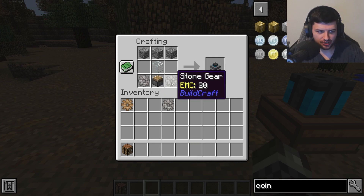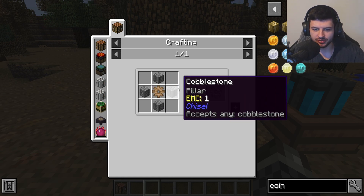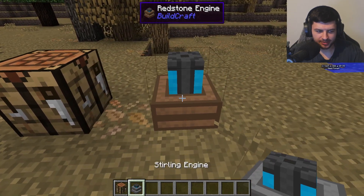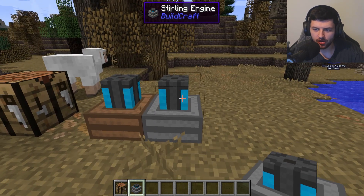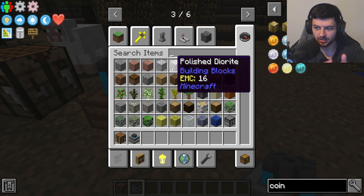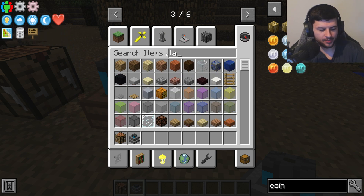The sterling engine is crafted with three pieces of cobblestone, a piece of glass, a piston, and two stone gears — made in a similar way to the wooden gear, using cobblestone surrounding it. It's the next tier and runs at a very similar speed to the redstone engine, but it will blow up if there's too much fuel fed to it.